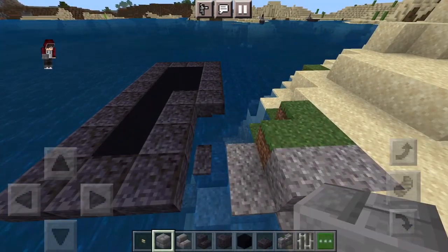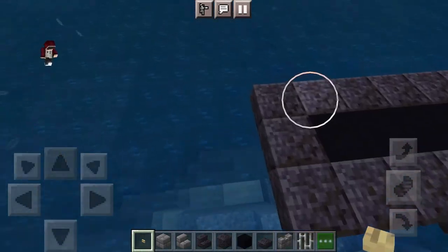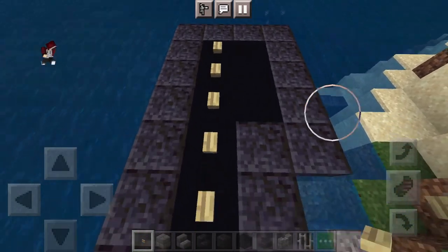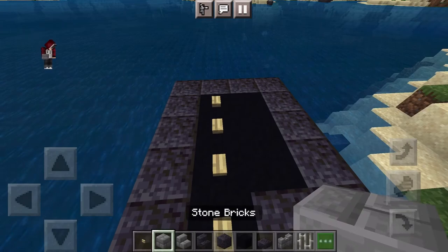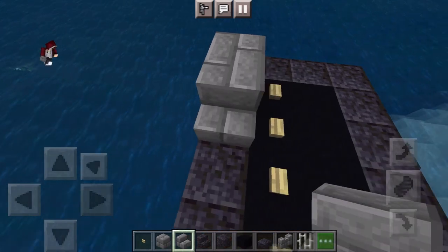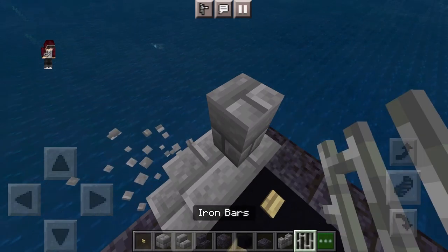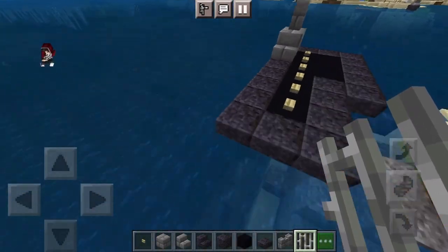Now you want to build the landing strip. Go one, two, three, four, five, six with the birch button. Now I'm going to put down one stone brick — this is like the tower bit, the control bit — and one stone brick stair, then put one stone brick wall and finally some iron bars.